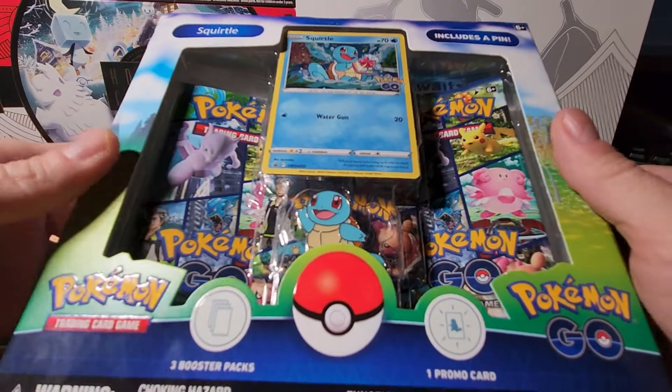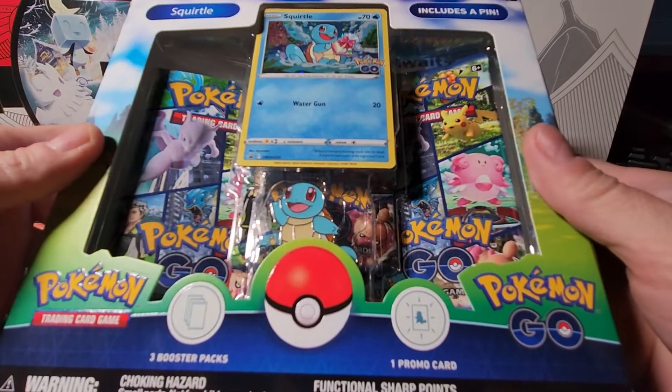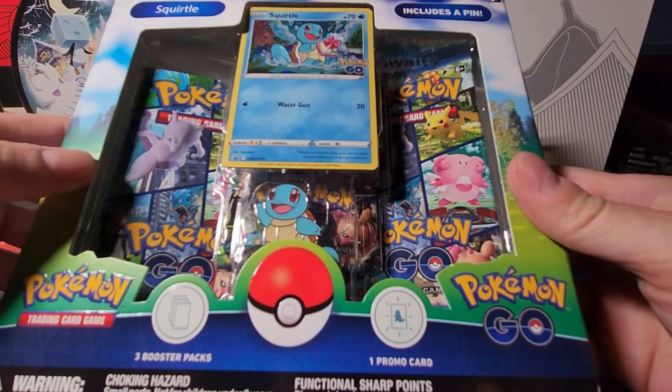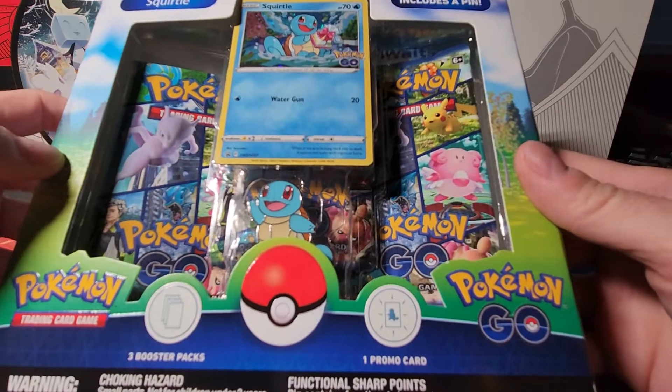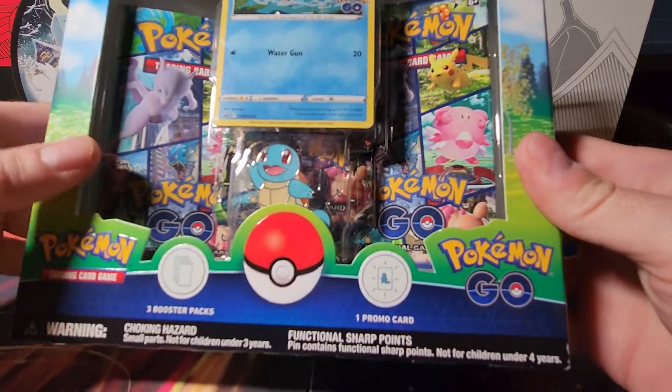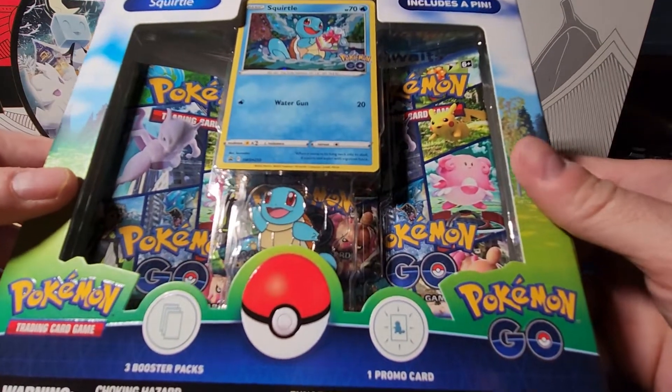What's going on, gray gang? This week, a little late on the video, but I've got a Squirtle Pokemon Go pin collection box. It comes with this cool little Squirtle pin, a great promo card, and a couple Pokemon Go packs. Let's open it up and see what we get.